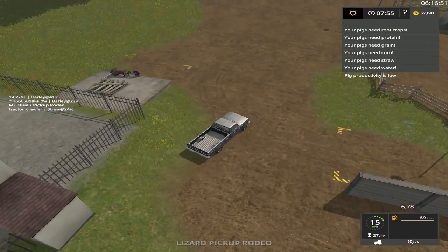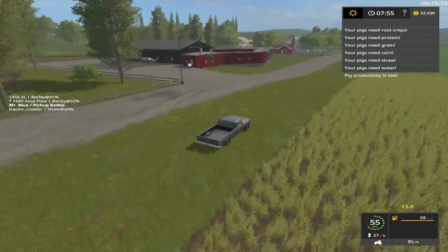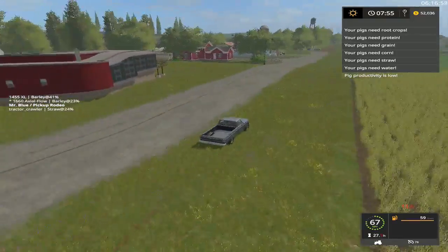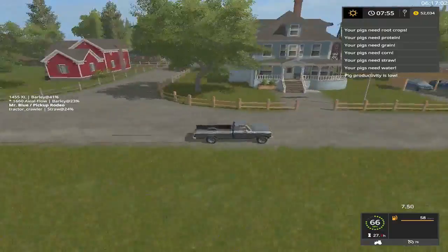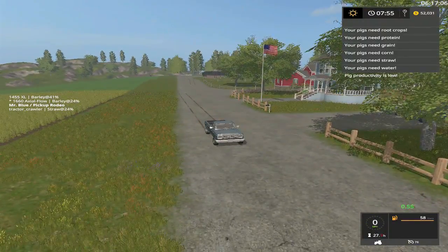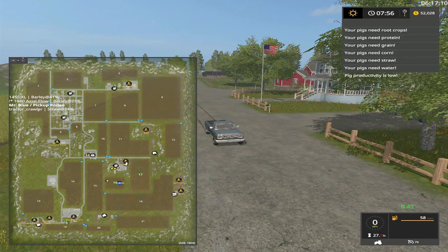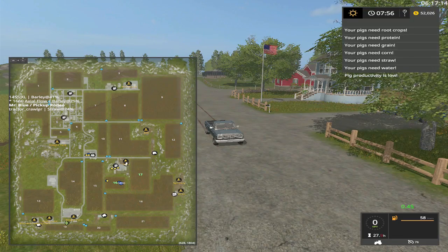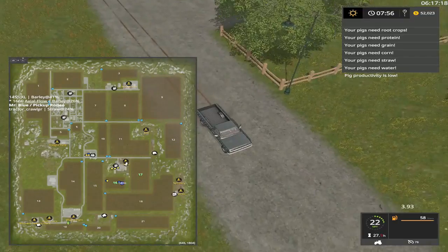Well, we got four trailers now so we can put a little bit in each one. Also back down that way is the wood chips and the logs there in the very corner down there, and you got the heat plant which takes wood chips. And that's pretty much it, folks.